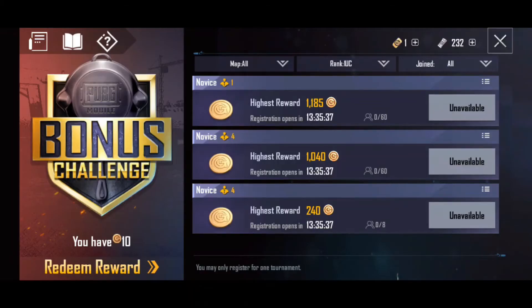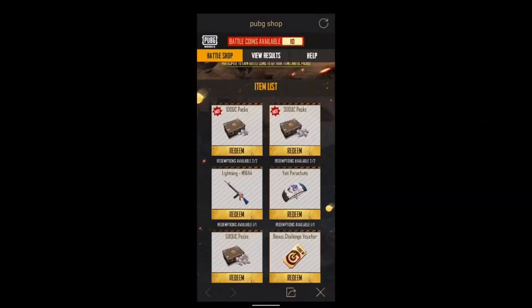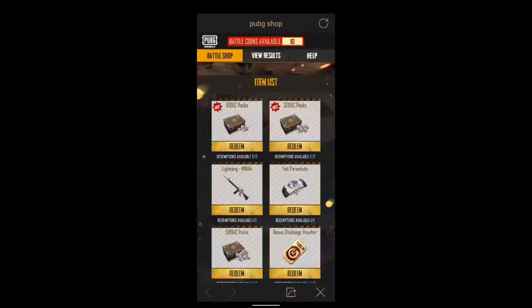Now let's check the redeem option to see the rewards. We can see various rewards — 1,000 battle coins give 100 UC, and 6,000 battle coins give an M16A4 skin.